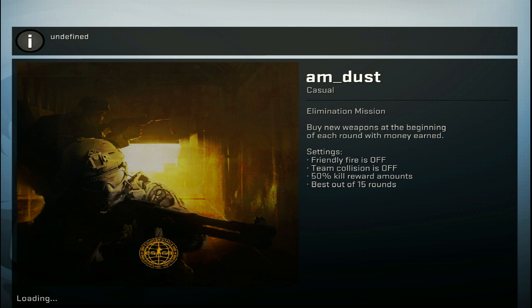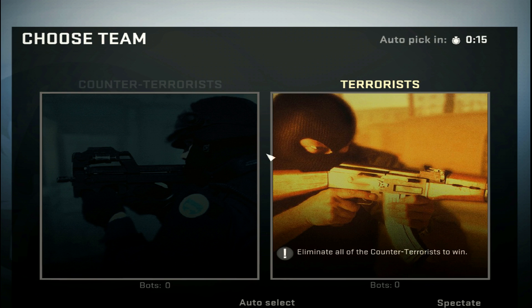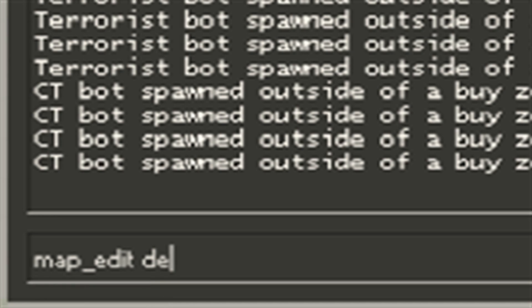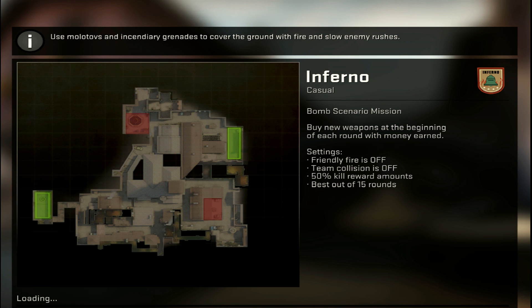You have to remember the name of the workshop map. But for all the standard maps like Inferno and Overpass, it's just 'de_' followed by the name. So say I want Inferno — I type in 'de_inferno'. And there's Inferno loading up.